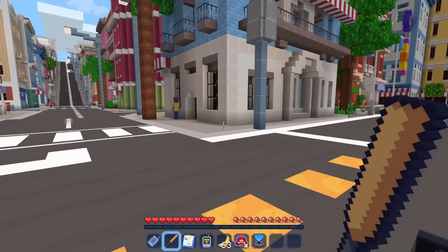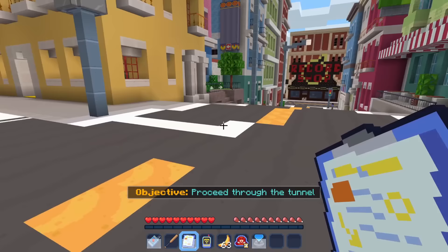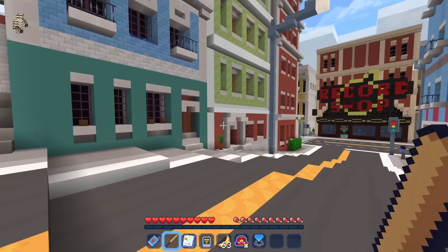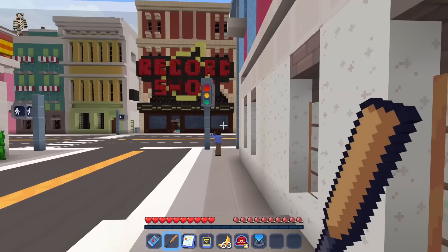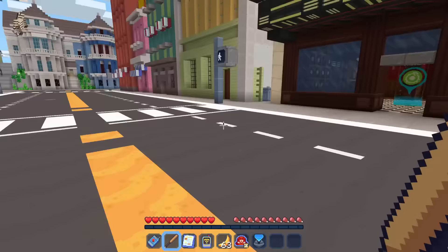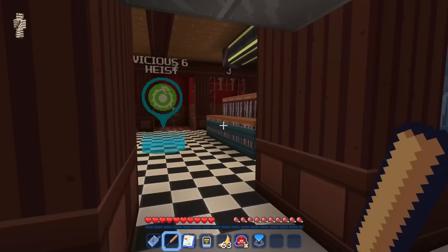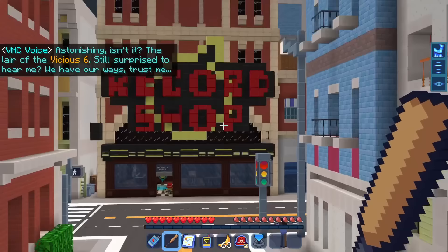Where's the record shop? Let me pull up my objective clipboard. We just proceed through the tunnel — oh, it's right there! We're going to head down the street and check out the record shop. The city looks pretty cool. There's a huge hill. Should probably look both ways before crossing the street. Vicious Six heist — whoa, astonishing! The lair of the Vicious Six. The VNC says: 'This type of mission is excellent legwork for minions — their tiny bodies can fit anywhere and they can be quite sneaky.'